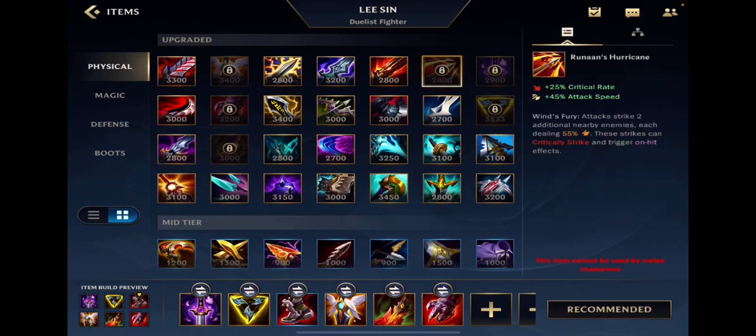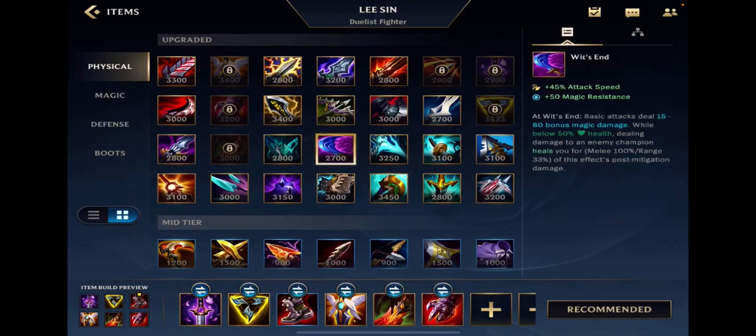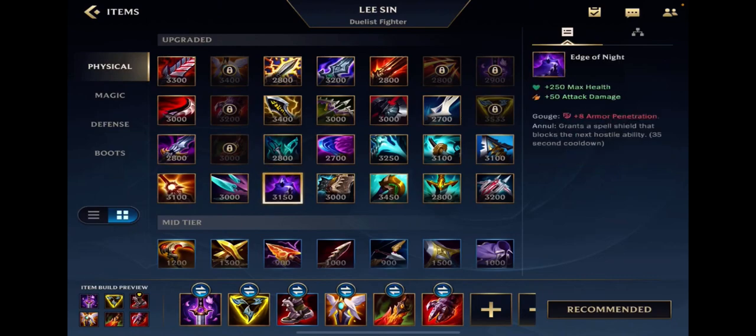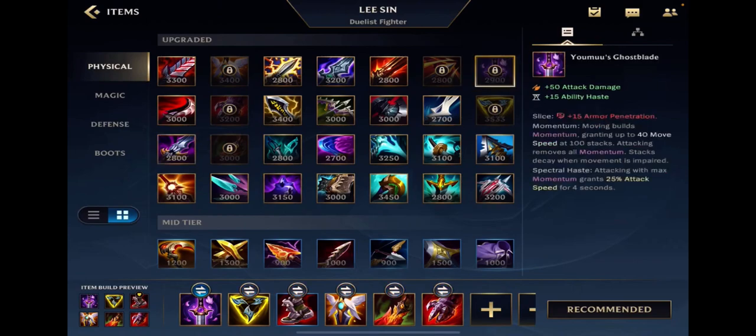Hurricane is really only good on a couple champions like Jinx — that's about it, it's basically a Jinx item. Yomuu's Ghostblade — there are offensive items and defensive attack items. Wit's End, Phantom Dancer, Edge of Night, Maw — those are defensive attack items. Yomuu's is offensive. Champions that build Yomuu's either start Yomuu's first or Black Cleaver first. You go Yomuu's in a game where you realize you have to get ahead early and carry.